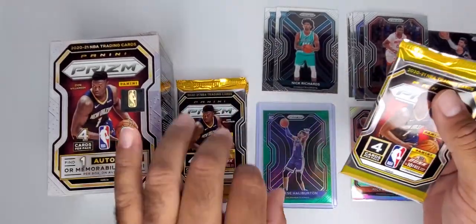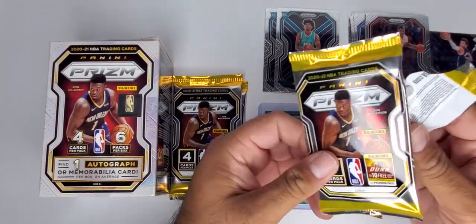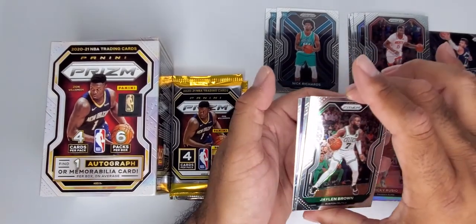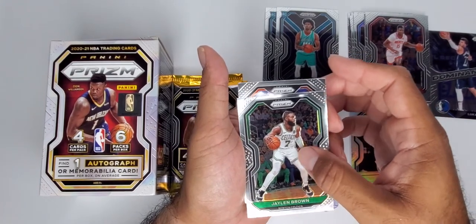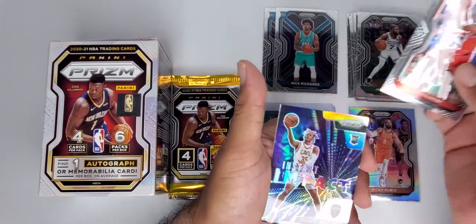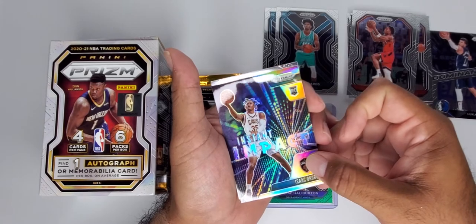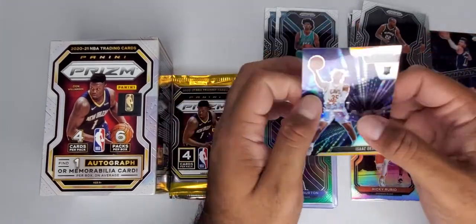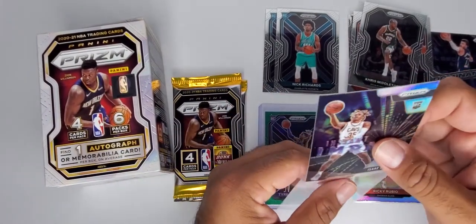Ricky Rubio. All right, fourth pack — I can't count today, it's Tuesday. This one looks like an insert. Jalen Brown is doing pretty good. Not a rookie behind him. OG — that's what they call me. This looks like a silver — it is: Silver Instant Impact. Okuru, Isaac Okuru. And the last one is not a rookie. Middleton's doing pretty good too. Let's leave that up because it is a silver.